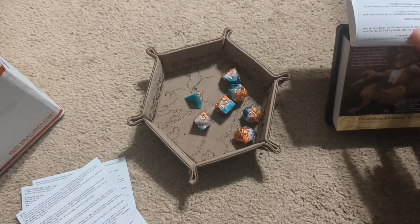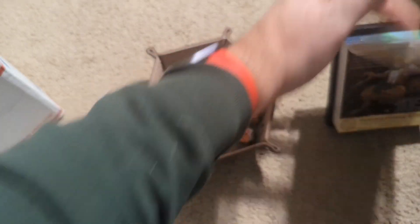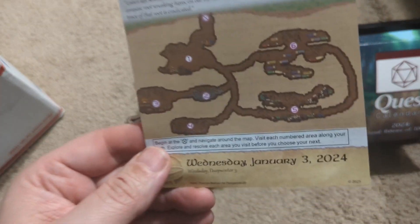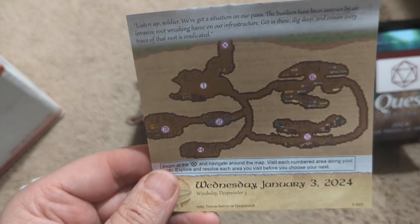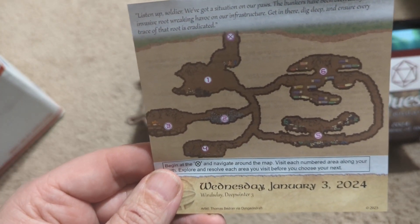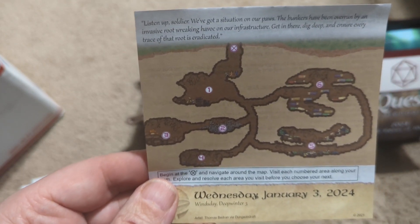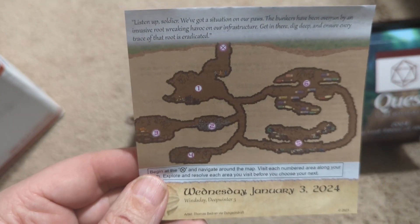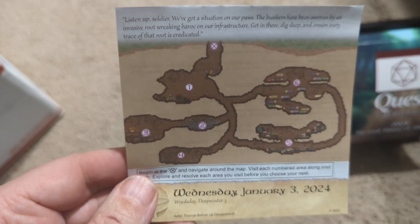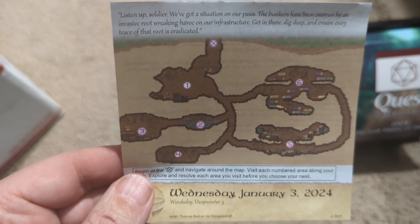Looks like we've got a map to go through here. This is Wednesday, January 3rd, 2024, or Wednesday, Deep Winter 3. "Listen up, soldier. We got a situation on our paws. The bunkers have been overrun by an invasive root wreaking havoc on our infrastructure. Get in there, dig deep, and ensure every trace of that root is eradicated."